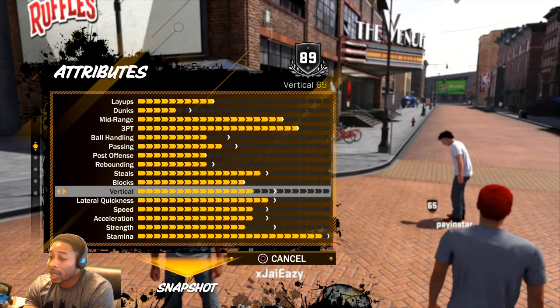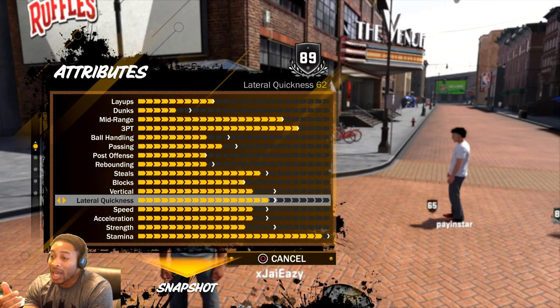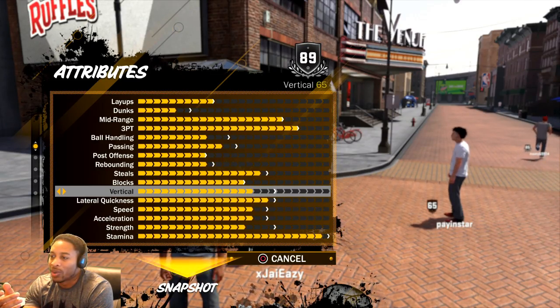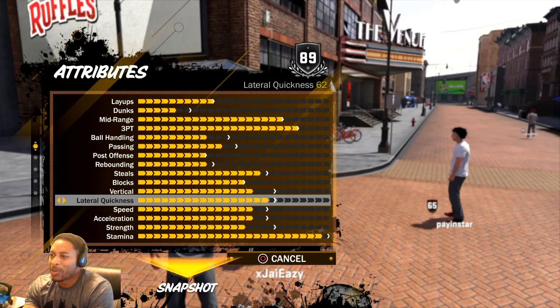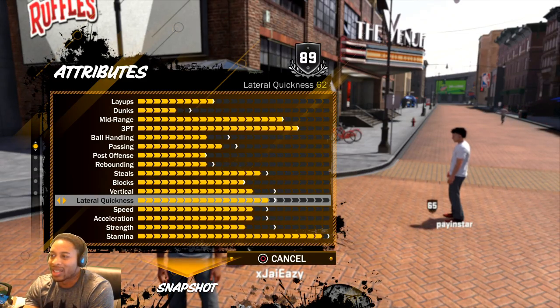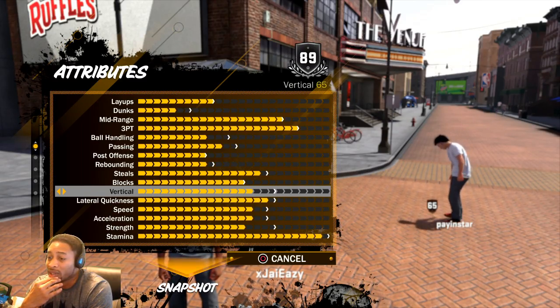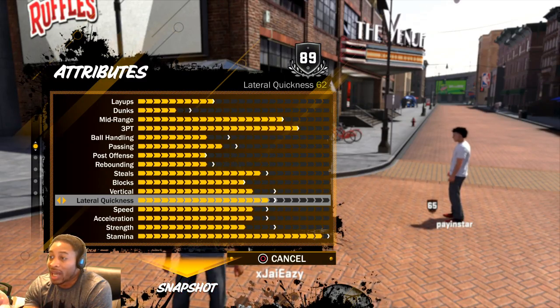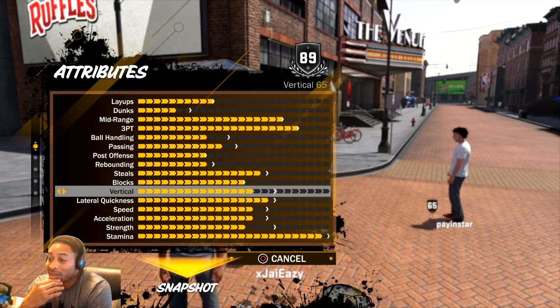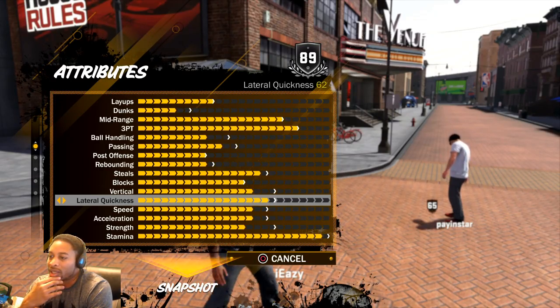Vertical — I really hope I can get that up next. Lateral quickness, I'm only missing one in that — I really don't care about lateral quickness. People complain about it, but my lateral quickness is a 62 and I can defend everybody. Some people got it in the 70s and they still act like they can't defend. I don't understand that. It's probably going to get to 65 or whatever.